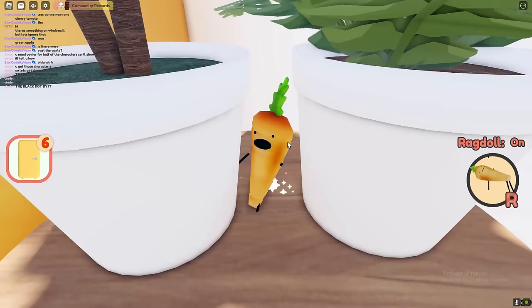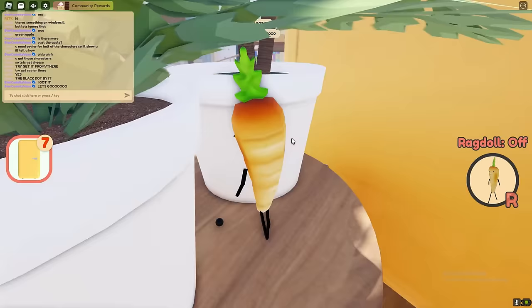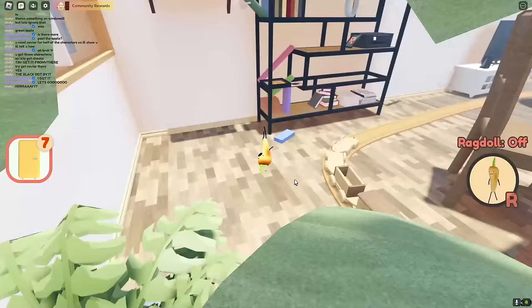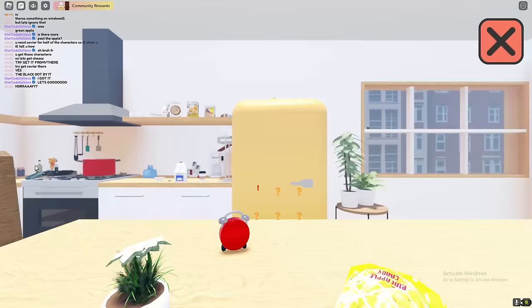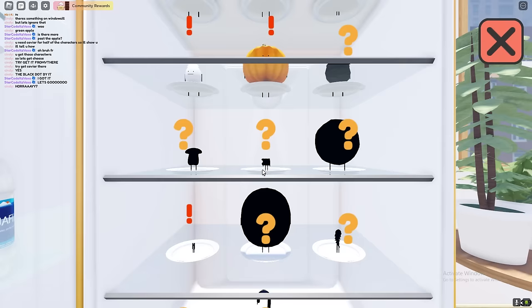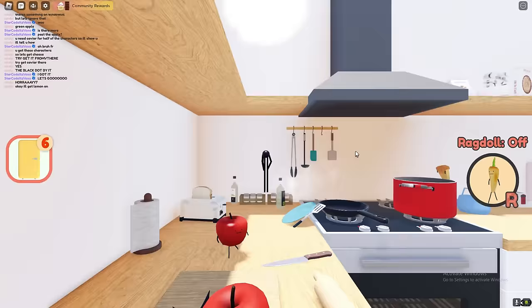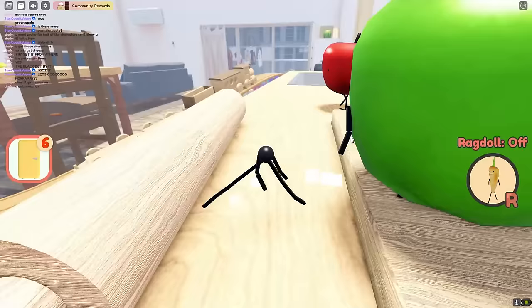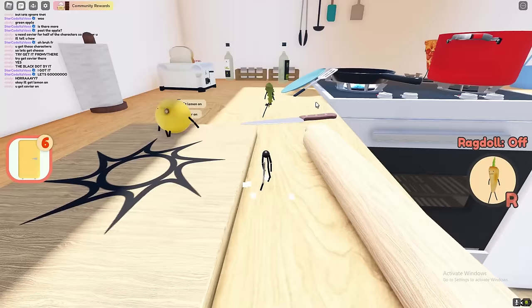We ended up getting caviar guys — there we go. That's a way better way to get it. Just go on the windowsill and jump there, it's like 10 times better. That's how you actually get caviar. By the way, once you guys are caviar, you need to become caviar to get half of the characters in this game. So keep that in mind — you need to become caviar if you want to get pretty much half of the characters.